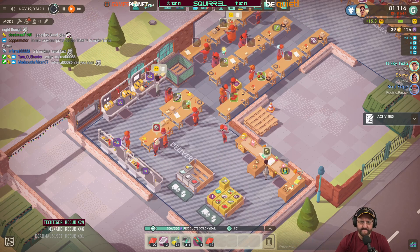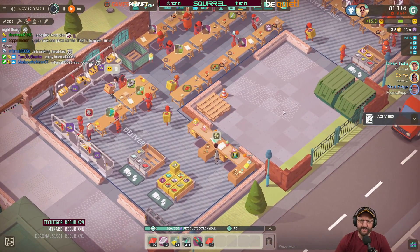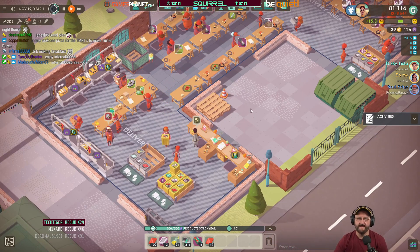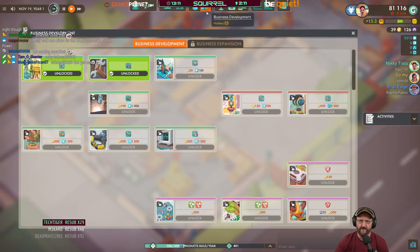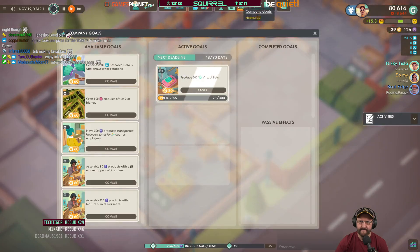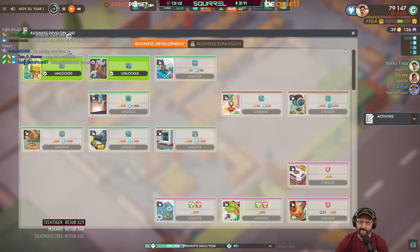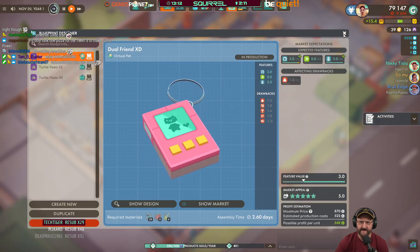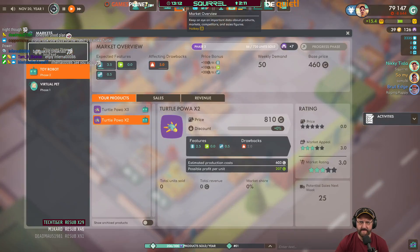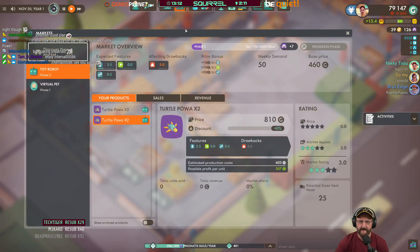So if you change this recipe for X3 — what does it need different? It just needed an extra battery, that was all. Because the way it seems to work — where is that thing? What's that screen where I went to the next phase? There it is. So if you click on Market Overview at the top, you see how on Toy Robot now, we're now progressing through phase two.